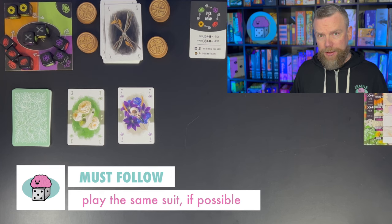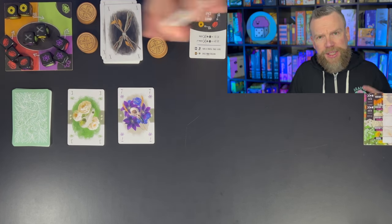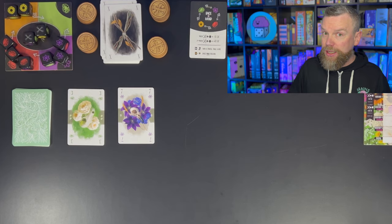In a tie for the most, both players lose all those points; tied for second most, both gain all those points. The X cards are flying around the table and you're trying to keep track of who still has them. Mori is a must-follow trick taker, meaning if you have a card of the suit that was led you must play it — but the X rot cards let you break that rule. Playing a rot card into a trick means it cannot win, but it passes those cards to whoever does win.